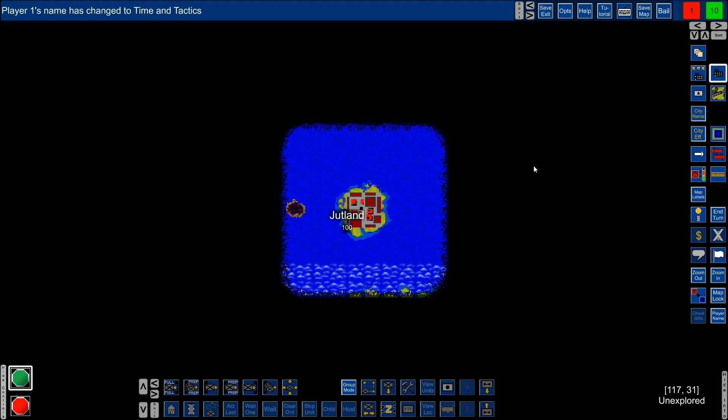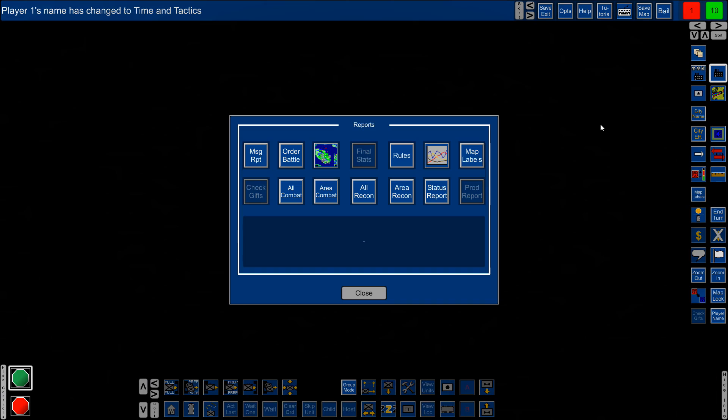We're on an island here — Jutland. I can see a city out here at coordinates 112 by 32, so 112 from the left and 32 from the top. The map is 150 by 40 squares — this game is about squares, not hexes. There's a resource here, which is useful because it lets us build stuff faster or offset what's called drain. If you have too many units everything takes longer to produce, but supply offsets that. Right now the green indicator says we can have 10 units without any drain.